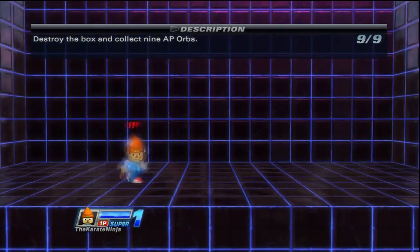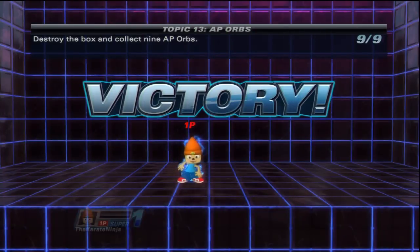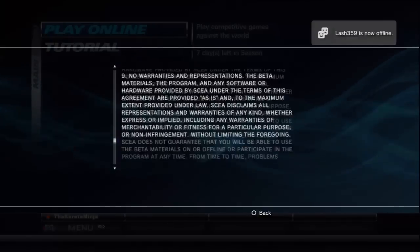You've got to collect these because they'll bring your AP up. That's it for the tutorial — now it's time to play online. This is just the agreement; you don't really have to read it.